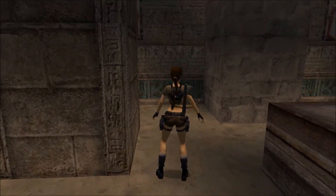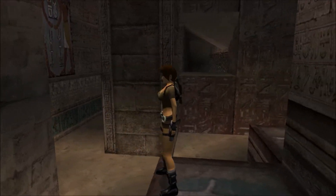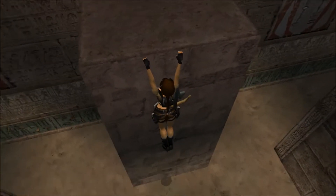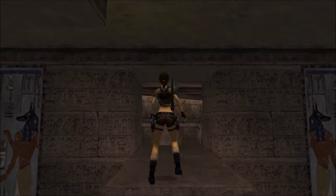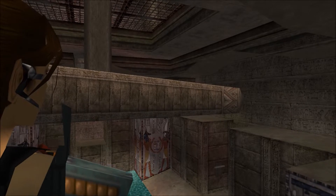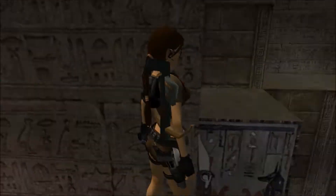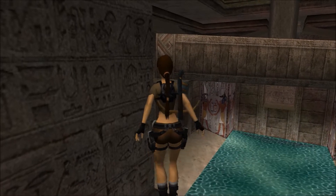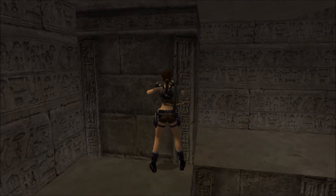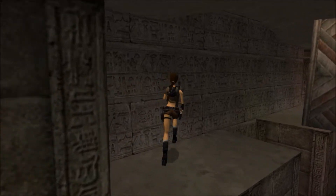Pretty soon this area is going to be flooded with water, so there are several pickups I want to go ahead and get. There's an obelisk in here that we'll need to point toward the glass pyramid. We'll electrify it and break the glass to get the sun disc.